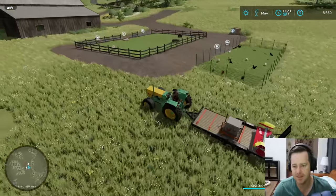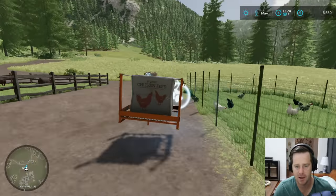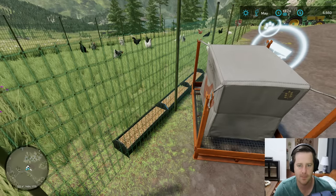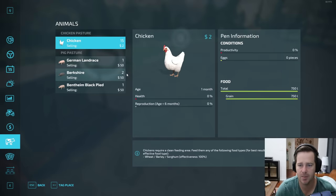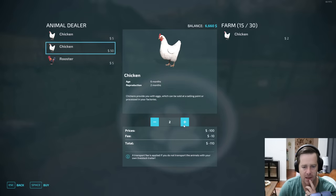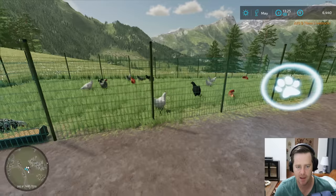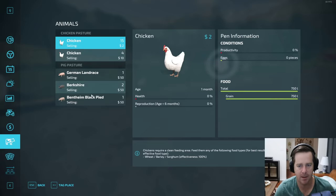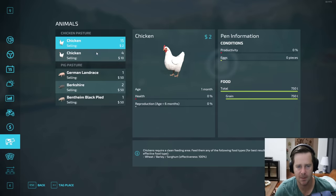Let's feed the chickens first. Lower the ramp to get the hay cutter off, then feed the chickens - fill it to the top. Let's check our chickens - they weren't producing anything last time. Why is their productivity still at zero? Let's buy four of the older ones, because I believe those are the ones that start producing eggs - the younger ones can't. It still shows no productivity. I'll have to figure out the chicken stuff; I'm a little confused on it.